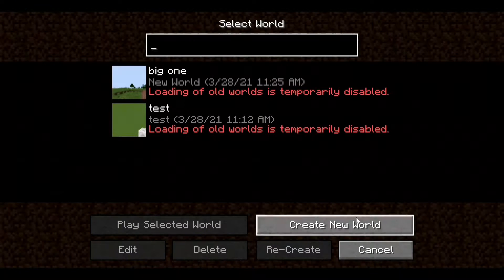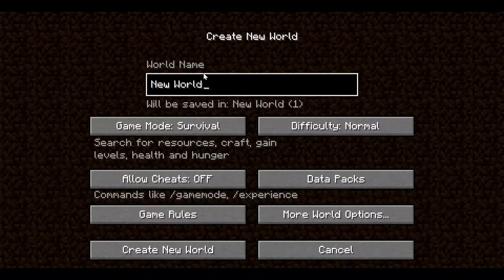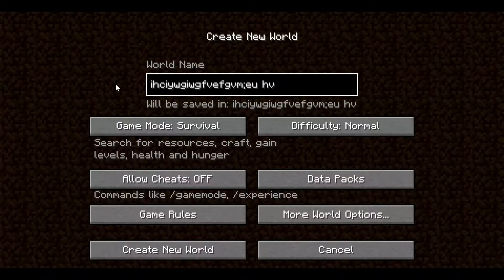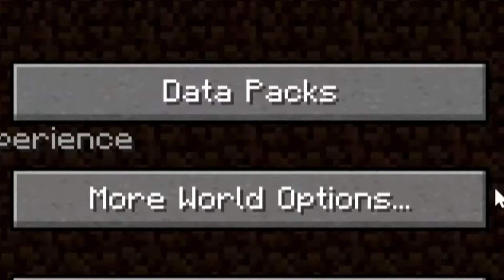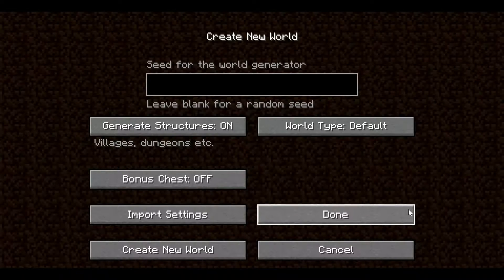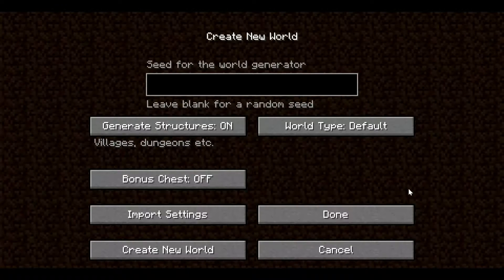To create a new world, once you're in that screen you can rename your world whatever you want. After that, you have to go to 'More World Options' right here. You can already see where I'm going with this — from there you can also generate any seed you want.